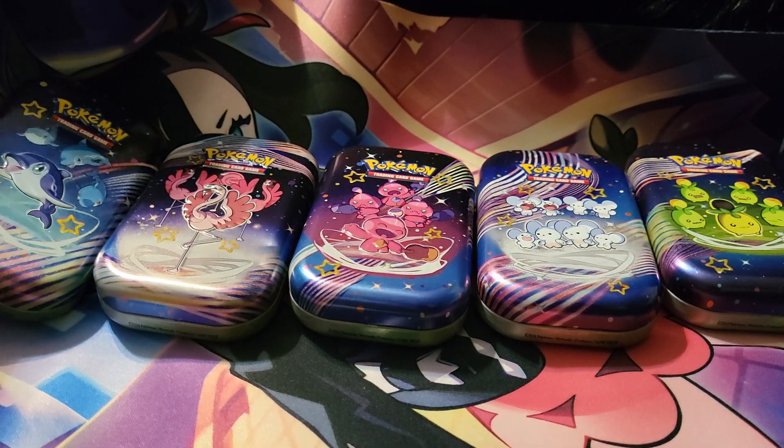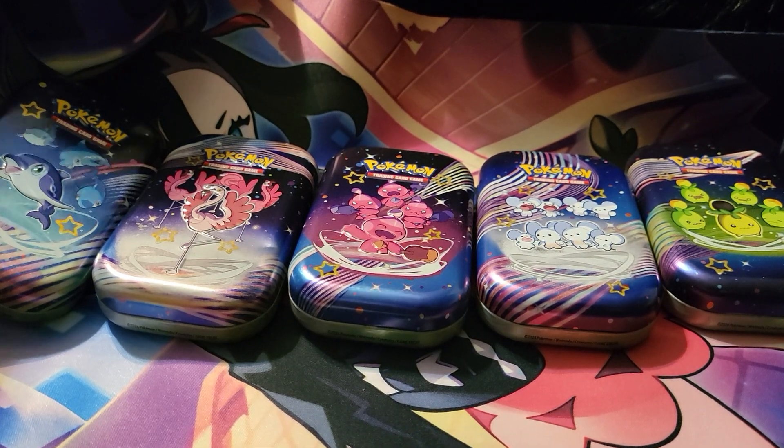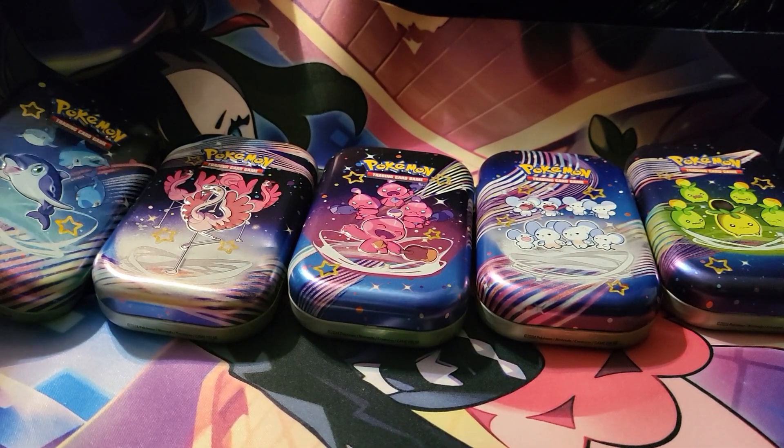Hey guys, it's Deadly Kitten here! If you are new here, welcome — we do a lot of unboxings. Today is no different. Today we are getting into more Paldea Fates, and this time we are getting into the mini tins. Are the mini tins going to be better than the Elite Trainer Boxes? Are they going to be better than the regular tins or even the tech stickers?